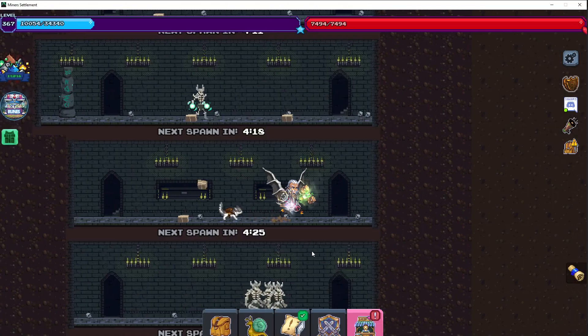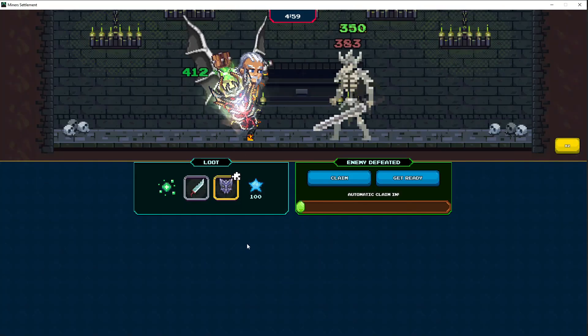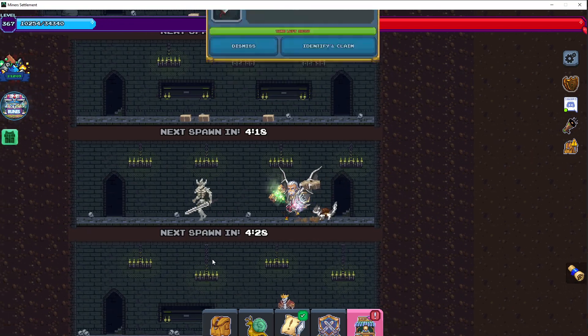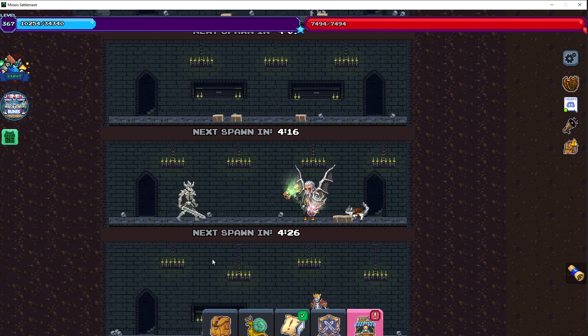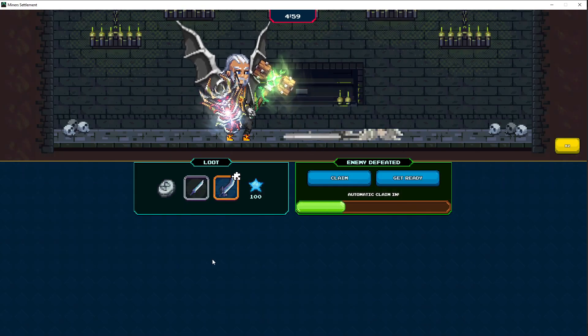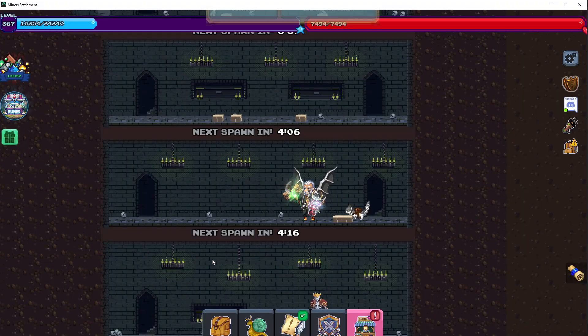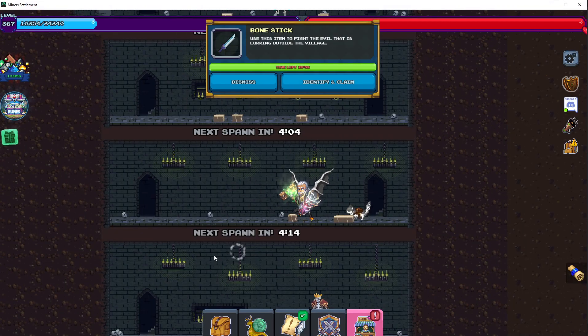You're going to AFK the skeleton champions — these guys right here. If you're actually AFK-ing, you just kill these guys constantly. That's what's going to get you to level 50. It still takes a while, but these are the best ways to get demonic matter and XP at early game.